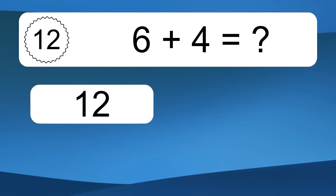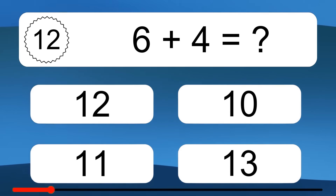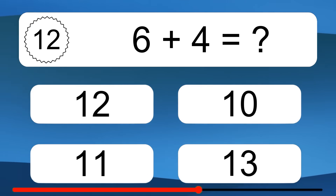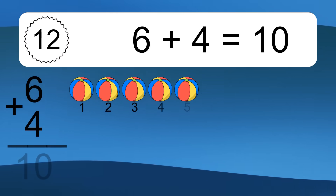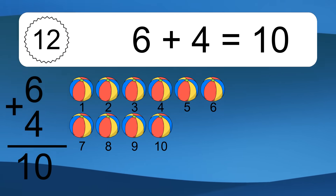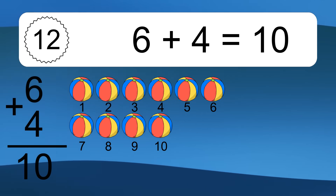6 plus 4 equals what? 6 plus 4 equals 10. Let's count it. 1, 2, 3, 4, 5, 6, 7, 8, 9, 10.